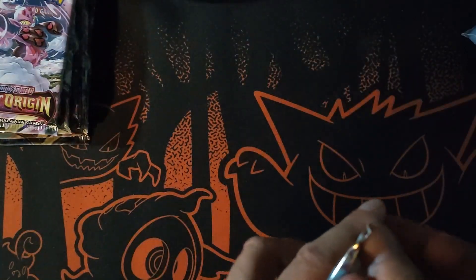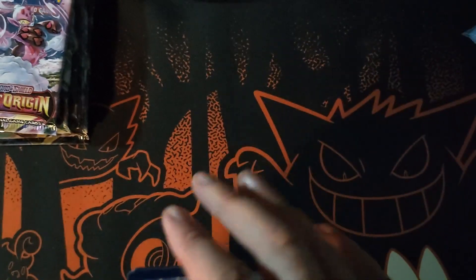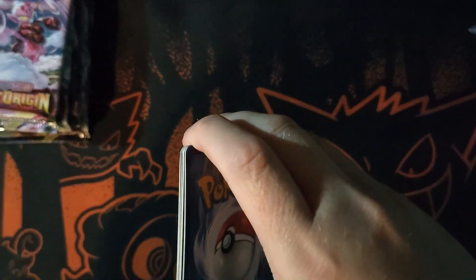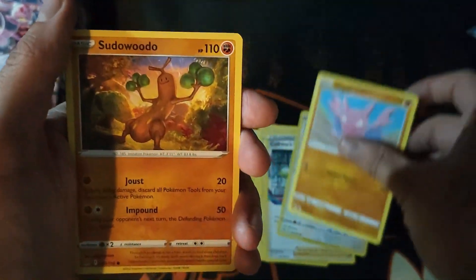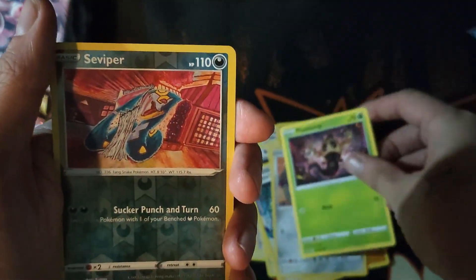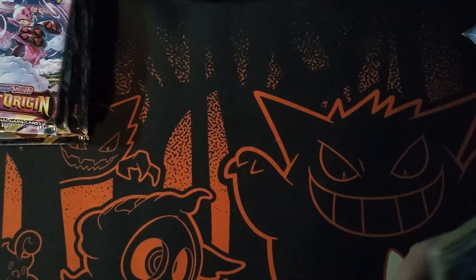Now that we've got all that sorted, let's get into some packs. I hope you've all been enjoying the set. I'm a little bit ill — side effects from new medication — but we're fine. Pack one: electric energy, Daunton, Bronzor, Kloros, Squawkabilly, Sudowoodo, Bronzor, Phantump — which is always cute — reverse holo Seviper, and a Honchkrow. Not a bad start — I like the reverse holo.